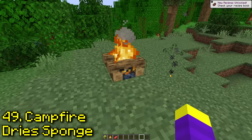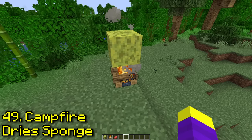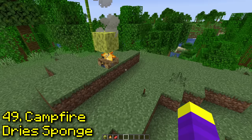Can you dry a wet sponge using a campfire? You can't place the sponge on the campfire, so this is already not looking good. The steak is cooked and the sponge is still wet — I don't think it's true.